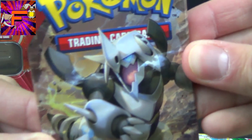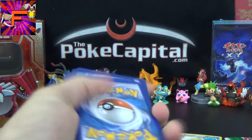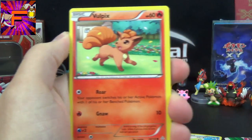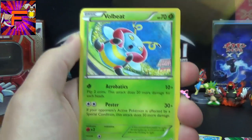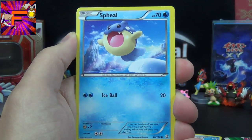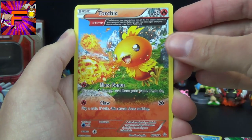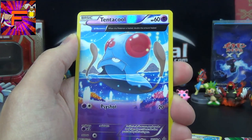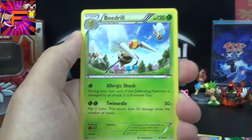Last chance for glory — let's do this. We must find the goodness. We've got a Treecko, Vulpix, Rhyhorn, Volbeat, Spheal, Aggron Spirit Link, Torchic with Ancient Trait, Lanturn. The Reverse is a Tentacool Uncommon with Ancient Trait. And the Rare — the final card of this battle — is a Beedrill.